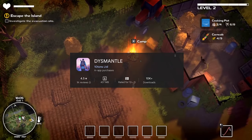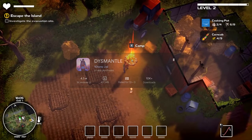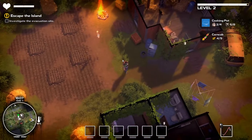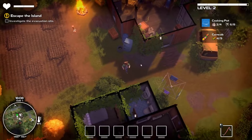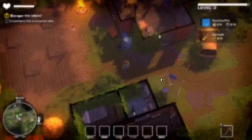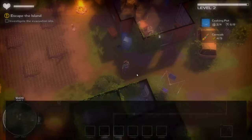Dismantle. Unleash your inner deconstructor in Dismantle, where you find yourself in a post-apocalyptic world filled with mysteries and danger. Here, survival means breaking down anything in your environment, from furniture to entire buildings, to acquire crucial resources for crafting and survival.